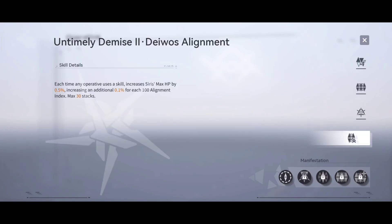Untimely Demise - Davos alignment: each time any operative uses a skill, increases Sirius's maximum hit points by 0.5%, increasing an additional 0.1% for each 100 alignment index, maximum 30 stacks.